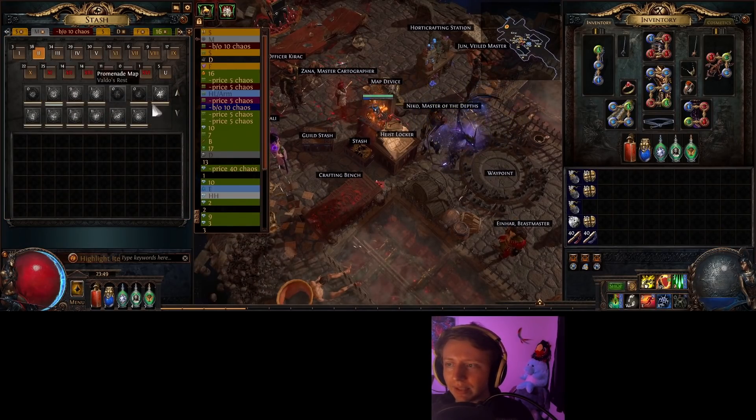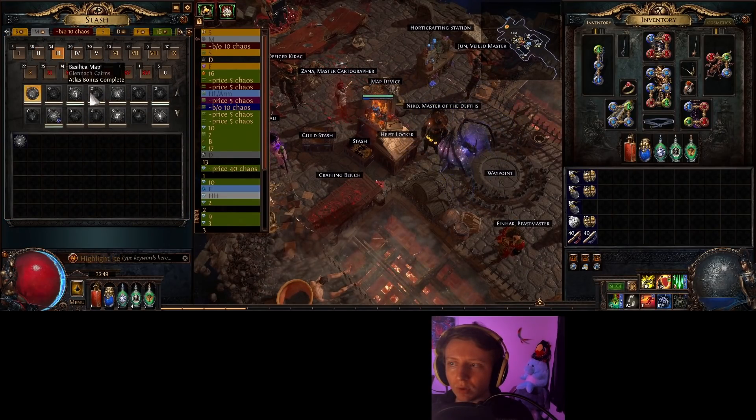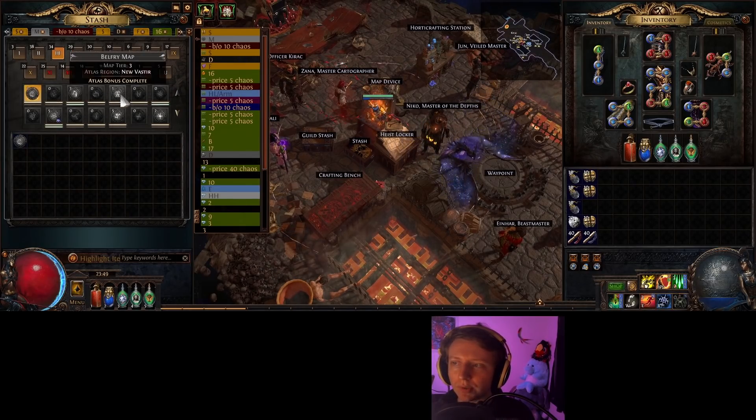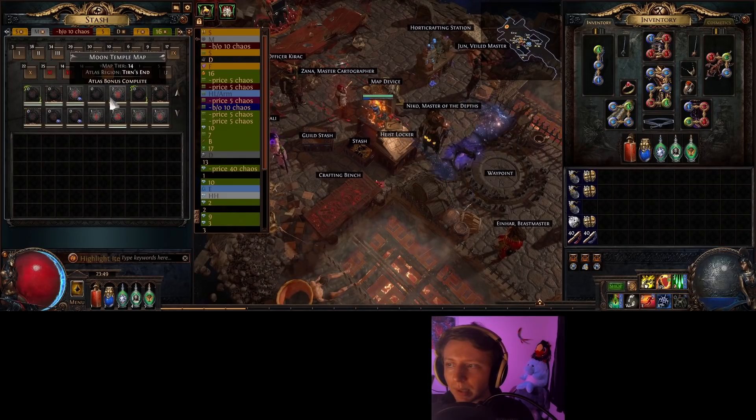You can even search for maps that you don't have the Atlas bonus for yet. If you have the map tab, or if you don't, just hold Alt. You can search for the lines underneath the maps to identify which ones still need their bonus.